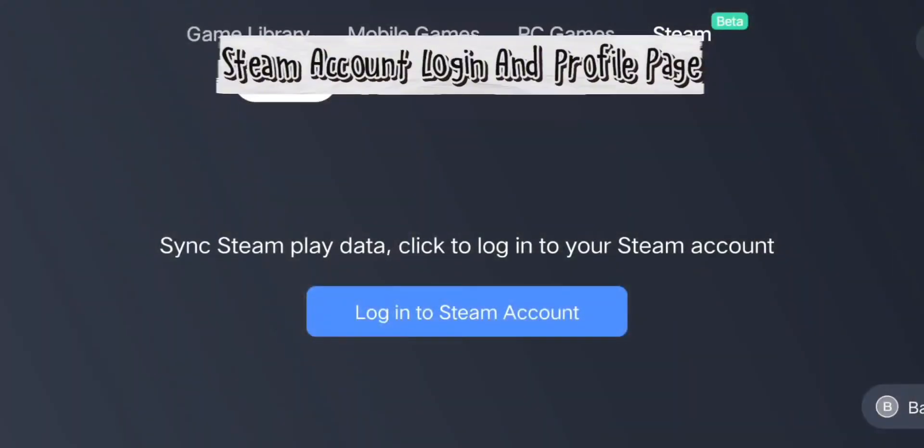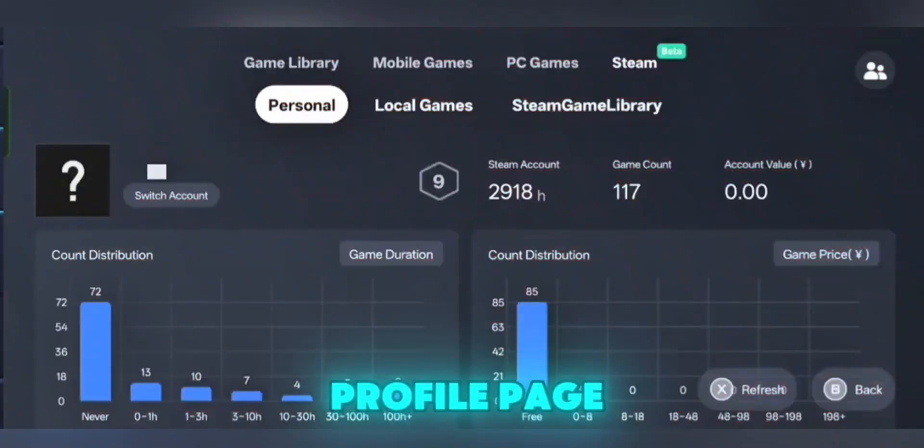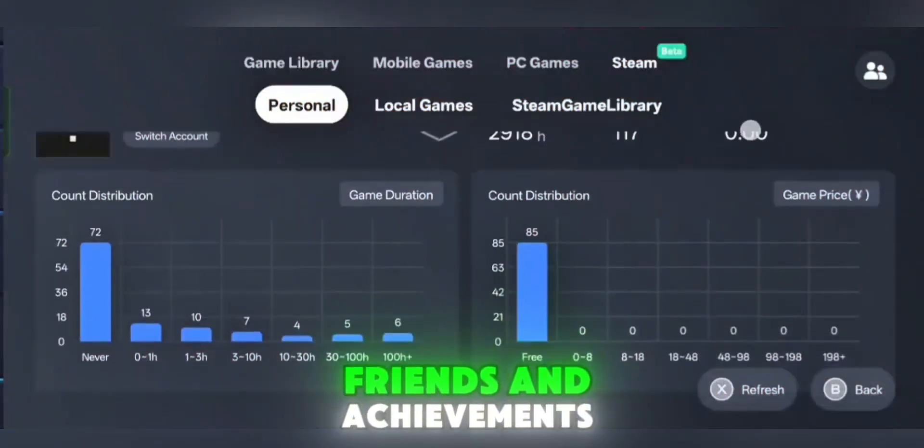Account login and profile page. You can now log in directly to your Steam account from the emulator. This also adds a Steam profile page, making it easier to check your games, friends, and achievements.